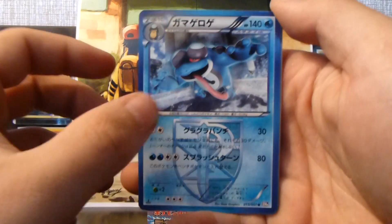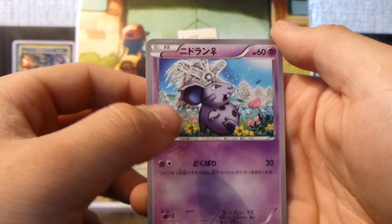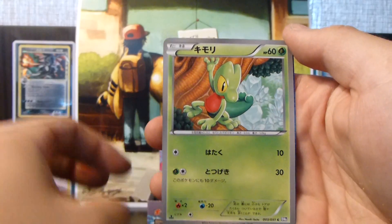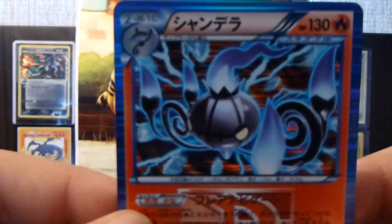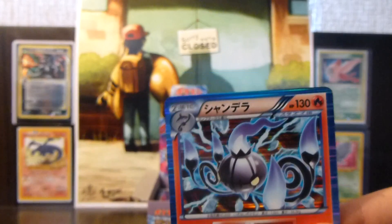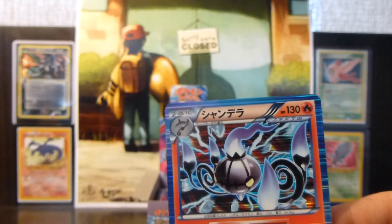So we have a Seismitoad, a Nidoran Male, a Lantern, a Tynamo, and a Chandelure holo — awesome, really nice. Team Plasma as well. So that's a great pull there.